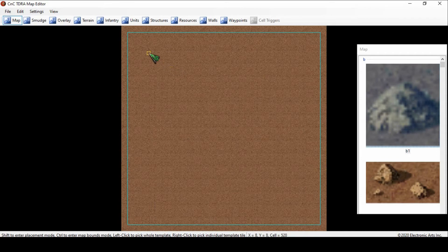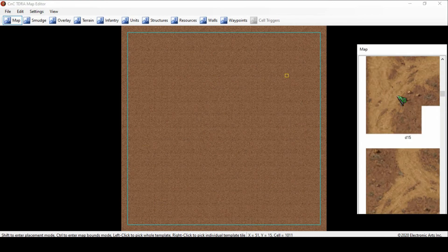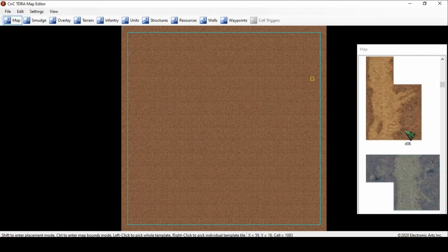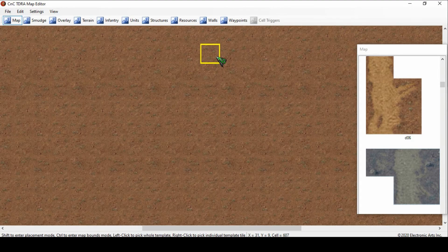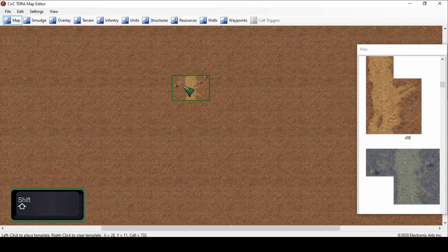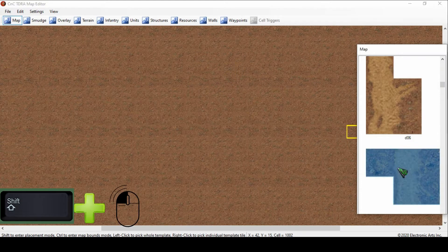So next, it's important to first set up your map — all the rocks, trees, bridges, and paths. It's good to set that up first so you can know where to fill in resources, units, and waypoints. I'm going to do something really simple. The way it works is for anything — map, terrain, infantry, units, structures, resources, walls, waypoints — you will left-click. If you need to zoom in, you can use your scroll wheel. I'm going to zoom in and hit Shift. Notice it's ready for me to place. If you don't hold Shift and you click, nothing happens. But if you hold Shift, it should be available.